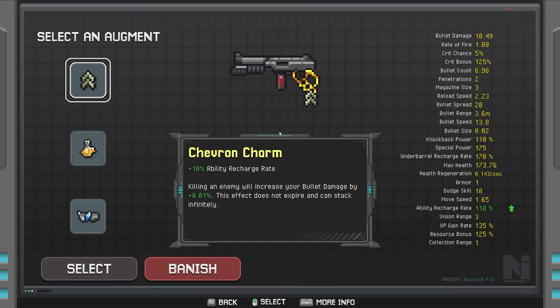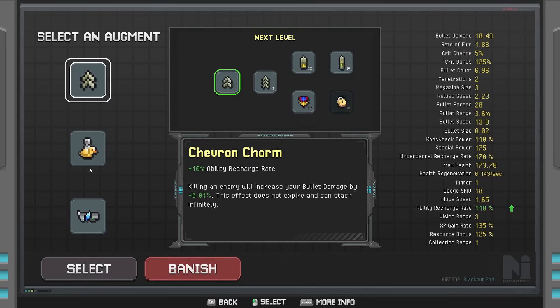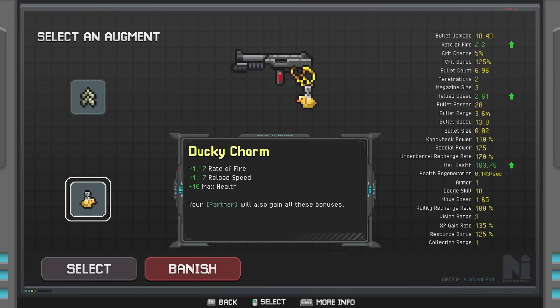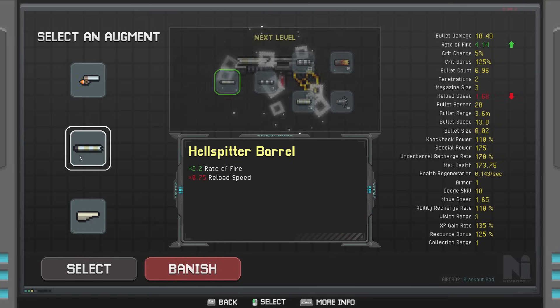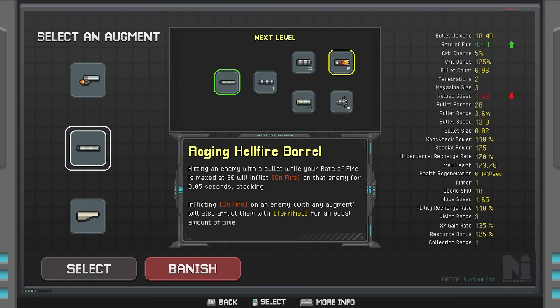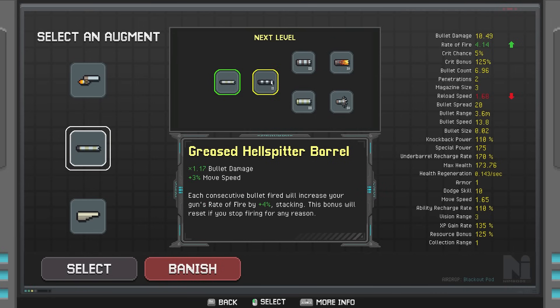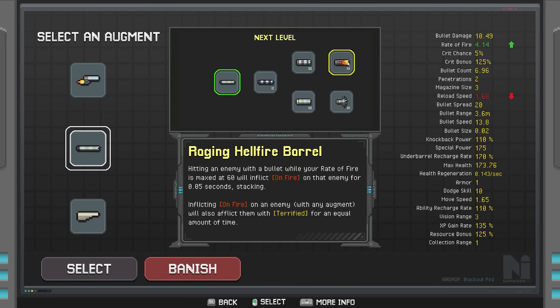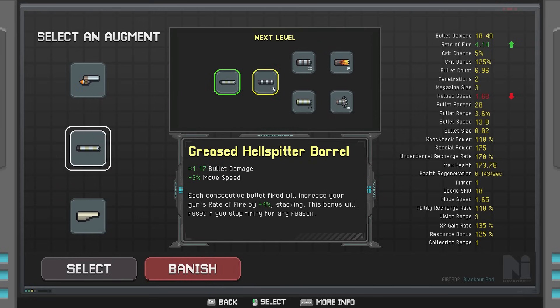Underbarrel Recharge Rate is good but I want Bullet Damage. We get two levels and banishes here, which is nice. Chevron Charm — this is early enough, I think we take it. We banish this and we banish this. We're grabbing Hellfire Barrel — I keep saying it wrong, Hell Spitter, not Hell Splitter. We could get two Hellfire Barrel because we're going to max out our fire rate. Setting enemies on fire — we don't really care about extra bullets, we want higher damage.